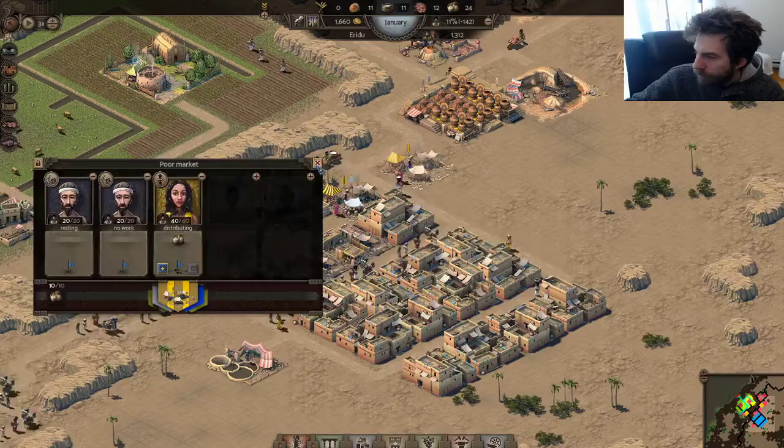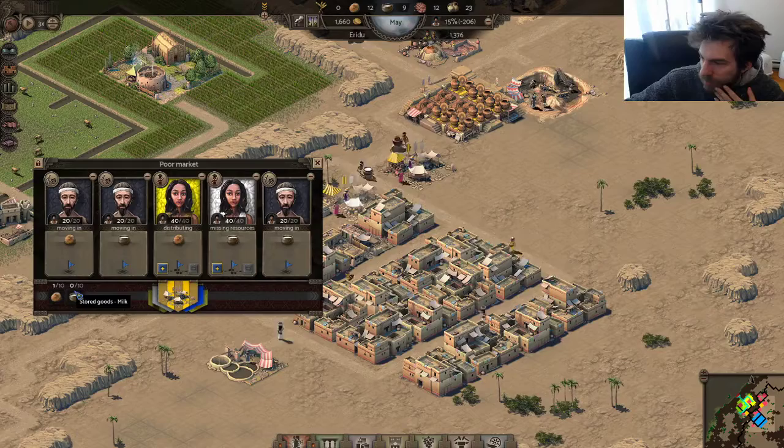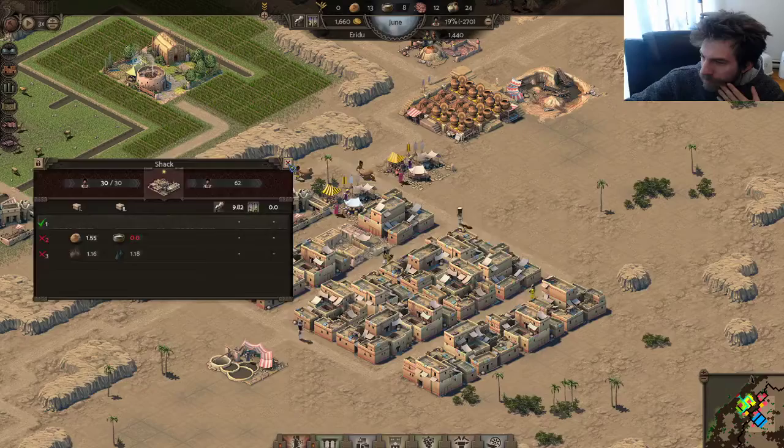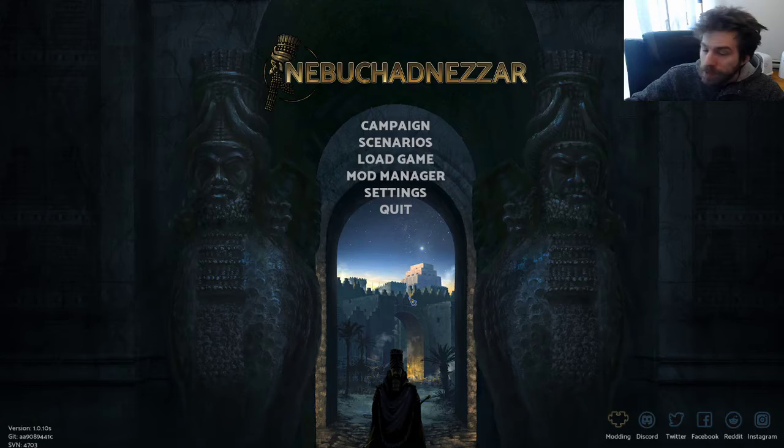Pottery for days. The problem is as soon as they get pottery it's kind of leaving since I only have one house without milk. I'm guessing I'm gonna be fine. Let's go back to the main menu because I'll do another video about the rest. Thank you for watching — that was Nebuchadnezzar and I love this game already. Can't wait to play more, have a good one.